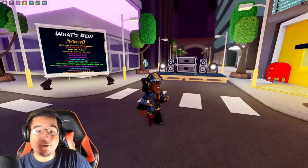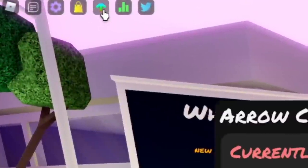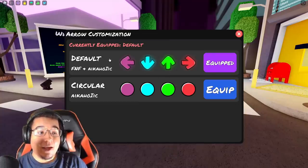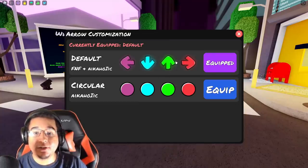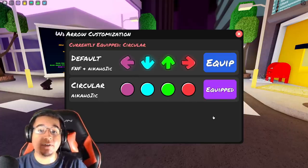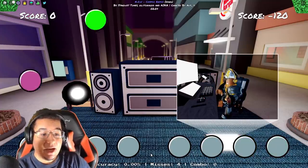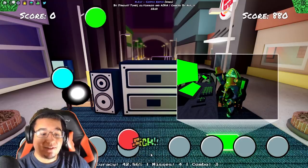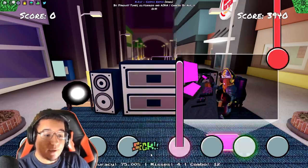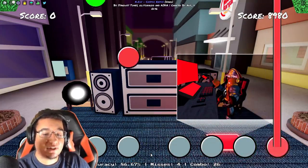As for the new features, the first one is the arrow customization setting. Go up in between the shop and the stats and you'll see a rainbow colored arrow — click on that and it opens up a window. You can choose between the default arrow set or the circular arrow set by clicking equip. It's free, you don't have to unlock anything. The circles are a lot better than arrows for some, but it's always up to personal preference.